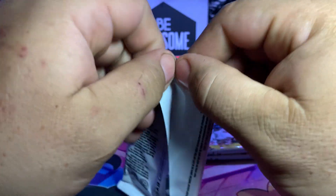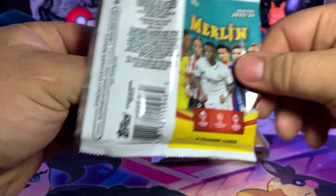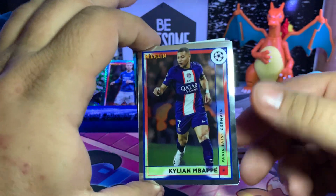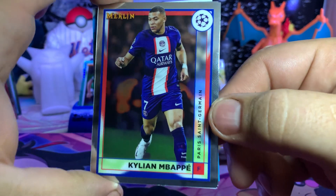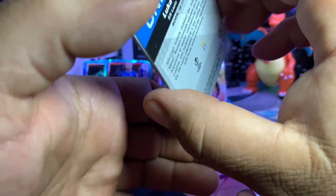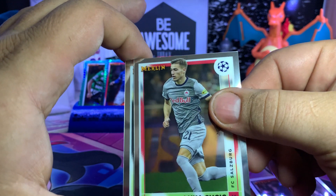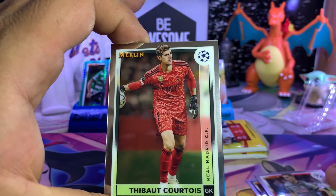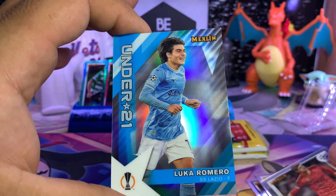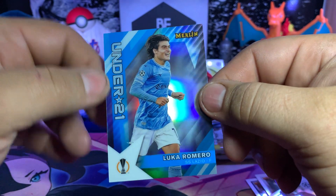I give it the thumbs up — the set is pretty nice. Pictures are well taken, the card stock is amazing, and I don't think you can beat it for the value. And here he is, Kylian Mbappé — I think everybody knows him after the World Cup — Paris Saint-Germain. Luka Sucic — pretty sure he's in the NBA, just kidding — and Under-21 Luka Romero. Refractor — that's a nice card. These are all nice cards, I'm very impressed.